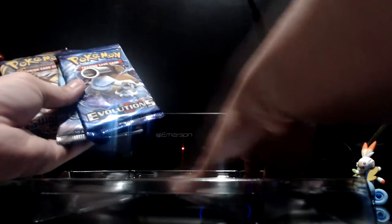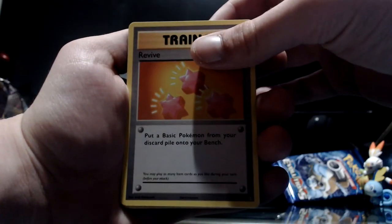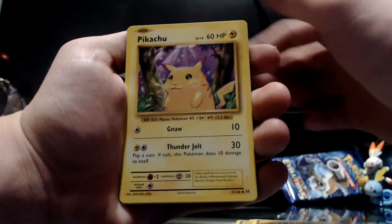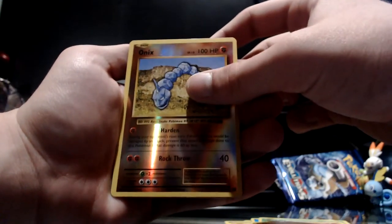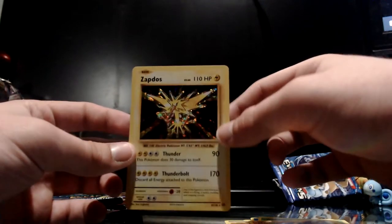Now we have two Sword and Shield packs, a Cosmic Eclipse, and an XY Evolutions — of course they bundle in a pack from 2018 or 2017, and they don't even print it on the package. First we got a Revive trainer card and a Slowbro Spirit Link, a Super Potion, normal Pikachu, Staryu, another Onix, Weedle, Machop — love this Machop design, classic — reverse holo Onix, that's pretty nice. And then a Zapdos card — I pulled one last opening too.